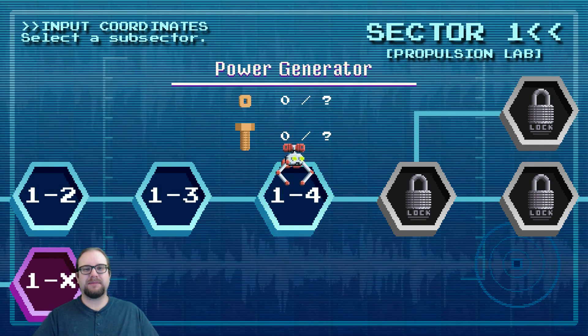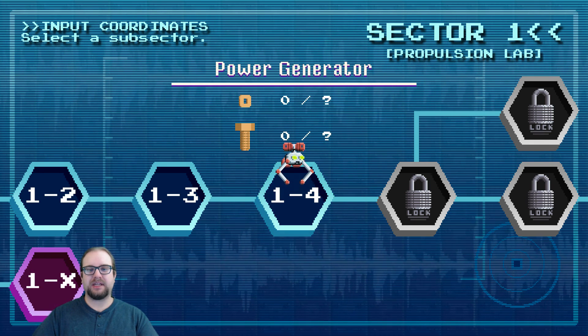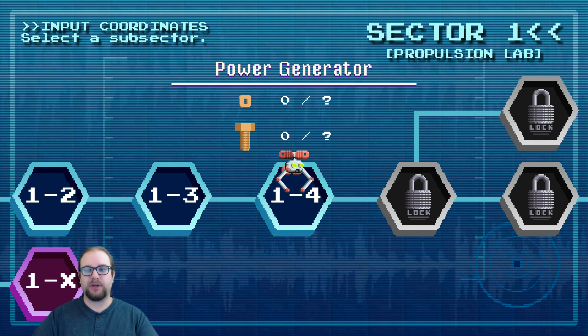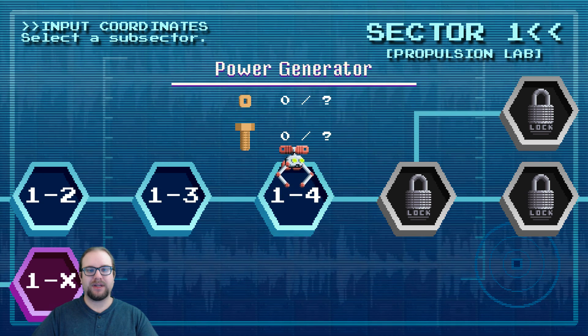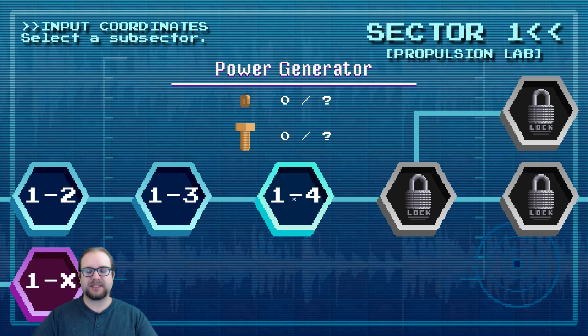Hey there, this is Will again from Untied Games, and I'm here with a new devlog video. This is devlog number 15, and today we're going to be exploring a couple more new levels for AmmoCopter. This is Power Generator, level 1-4, and let's get started.